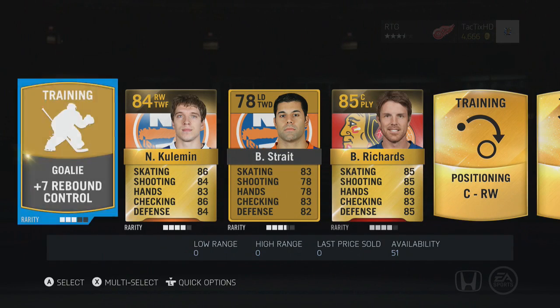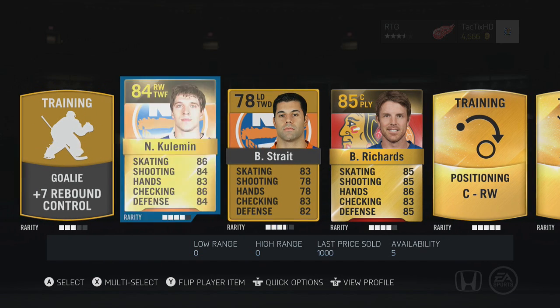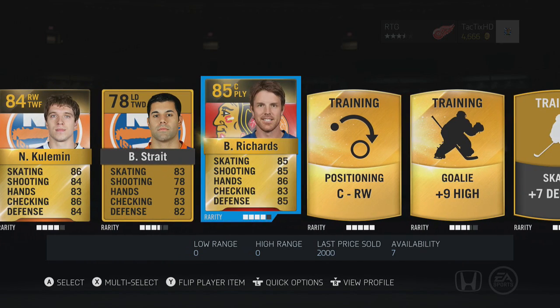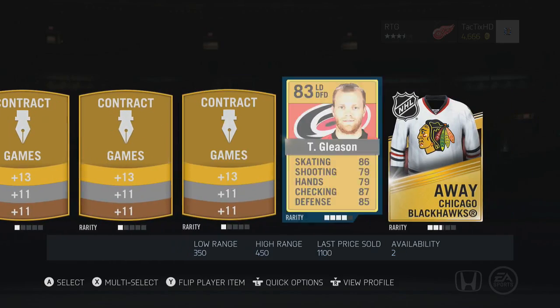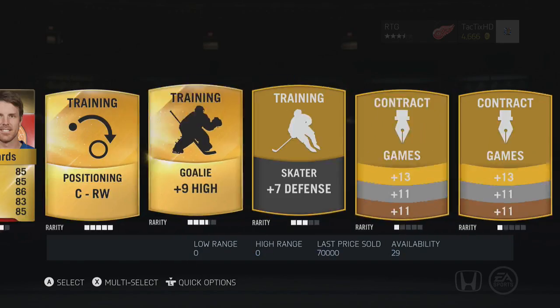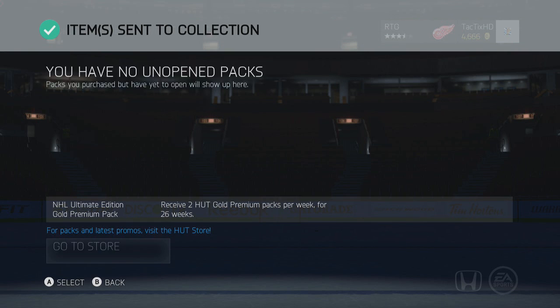There we go guys, look at that, that's a really nice one. We got Kulim in there, he'll definitely help us out — 84 overall, he's a 2-way forward with Sniper, could probably be our 2nd line winger. Brad Richards — easily our 1st line center. Right now we have Mitchell except he's injured, so we got Kali Jarnok and Tim Gleeson there. I think he might even make the starting lineup. We'll send all that to the collection.